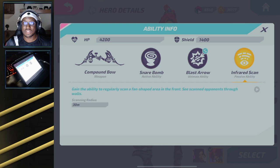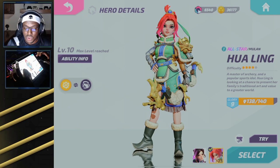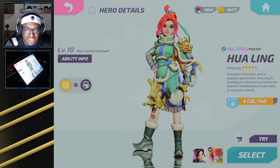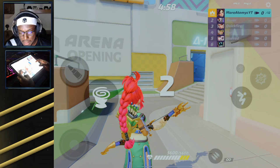For the passive ability, she gains the ability to regularly scan a fan-shaped area in the front and she's able to see all of the scanned enemies through walls. So if you are a very good Hua Ling player, you'll always know where your enemies are coming from and be able to pre-aim, pre-charge, and hit them in the head. Unless you're a Hua Ling one-trick or planning to be, be very careful — she is the hardest hero in the entire game, and I haven't played her since launch day.